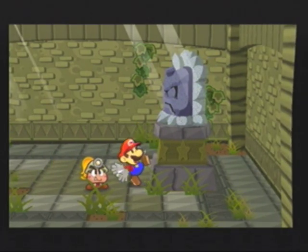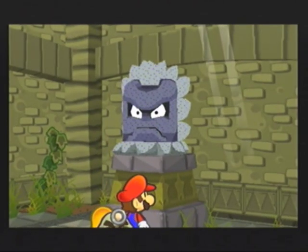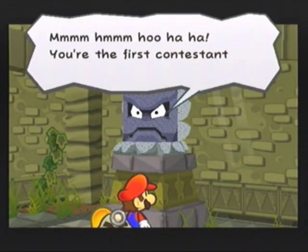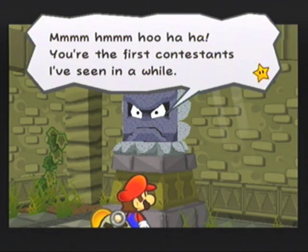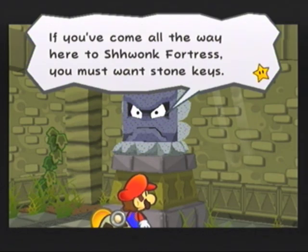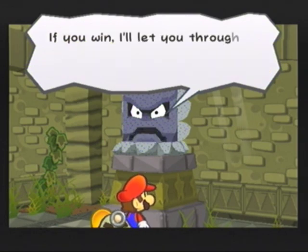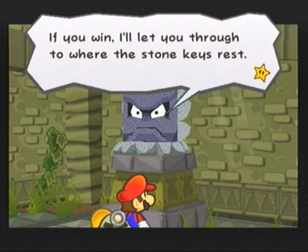The path! Looks like a flower. Earthquake! Hmm, hoo-ha-ha, you're the first contestants I've seen in a while. If you've come all the way here to Swamp Fortress, you must want snow keys. And if that's the case, then you must compete against me. If you win, I'll let you through to where the stone keys rest.